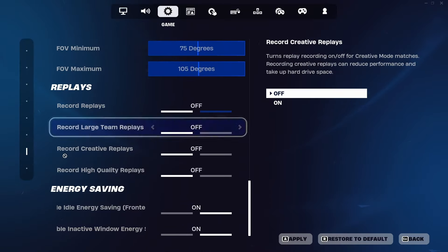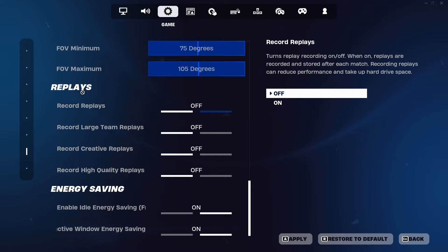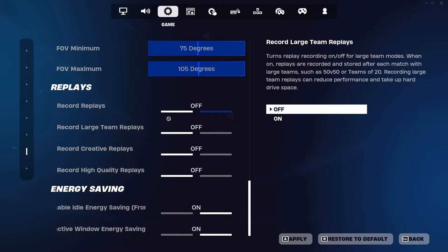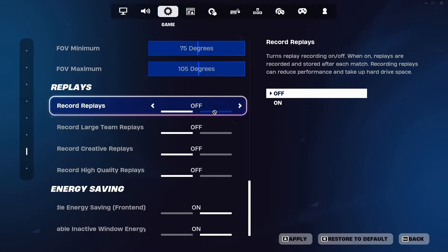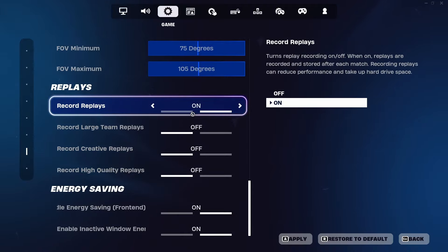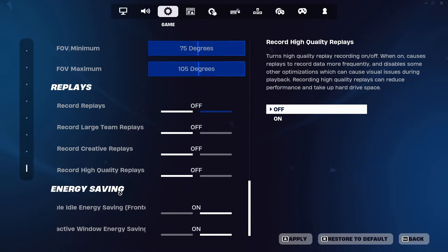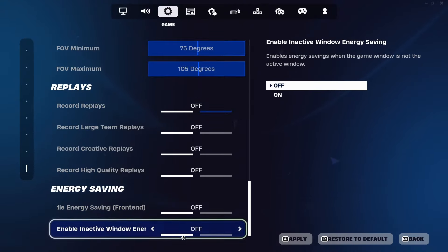Go to the Game tab and scroll all the way down to find the Replays and Energy Saving settings. For Replays, turn it off — it costs you a bit of performance. Only turn on the first replay option if you're trying to go pro and review your games. For Energy Saving, turn both options off; they hurt performance.